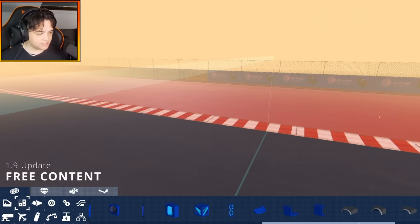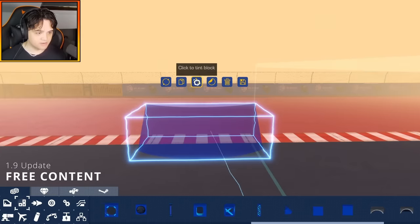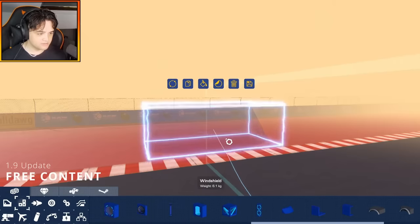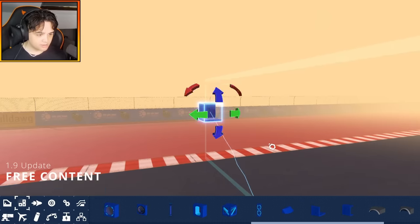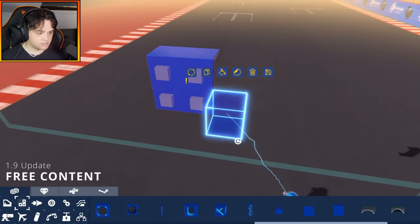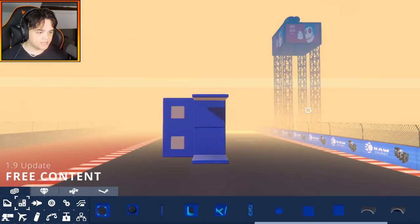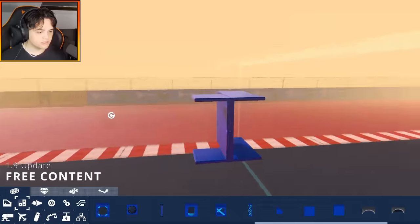We have some new frame pieces, though most of them are in the DLC. The three free pieces are this windshield — let's make that see-through, very nice — and then we also have these L brackets and a U bracket, which are just nice pieces to have. I do not mind having these in the game at all. They look great.